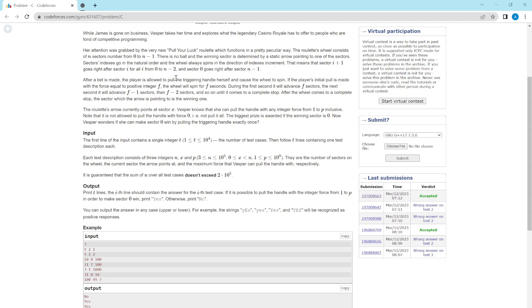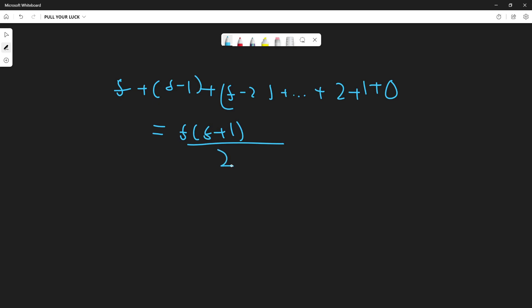The player is allowed to pull the triggering handle and cause the wheel to spin. Initially the player gives a pull with force equal to some integer f. The wheel advances by f sectors in f seconds, then by f-1 sectors, then f-2, and so on until it reaches 2, 1, and then 0. So the wheel advances a total of f + (f-1) + (f-2) + ... + 2 + 1 + 0, which equals f(f+1)/2, the sum of the first f natural numbers. This is the total distance by which the wheel advances.